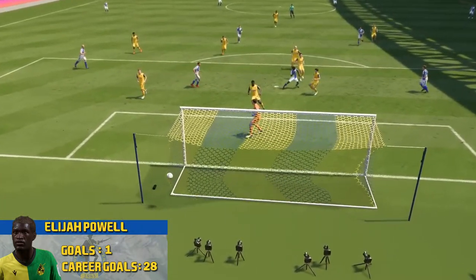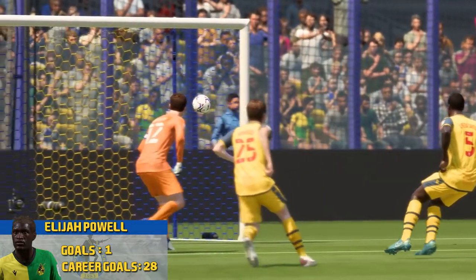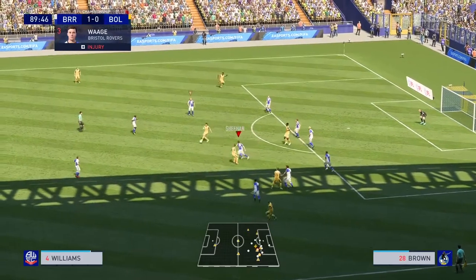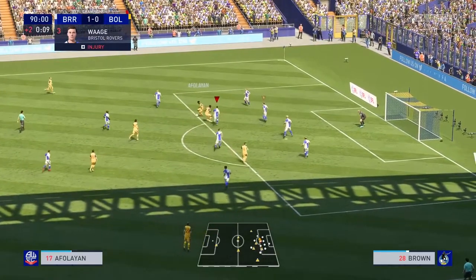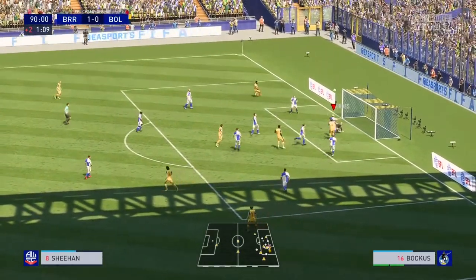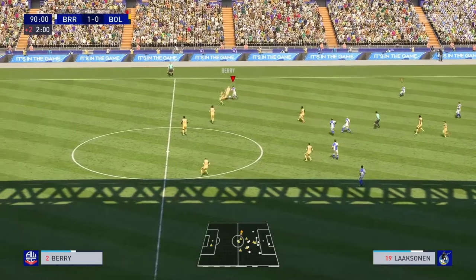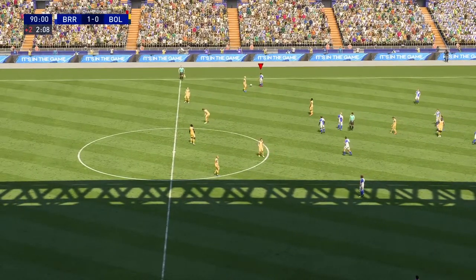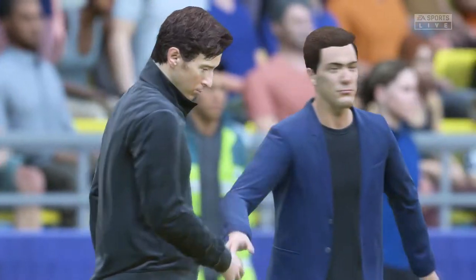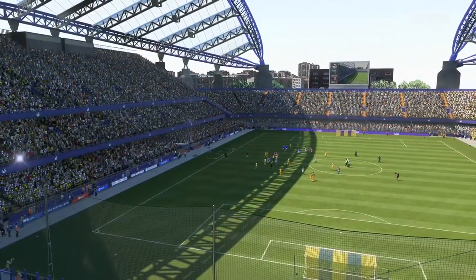Finally we break through — we had a man advantage for most of the game and Powell puts it into that wide side of the net. That's what we needed — we need him to get going, need the ball to find the back of the net. It's one nil with only a couple minutes remaining against Bolton. They get some good passing in the final minutes, but Morays makes a big save and Carr gets it up to Powell who sends it long. Full time — it was an absolute fight but we get a big three points, winning one nil at home.